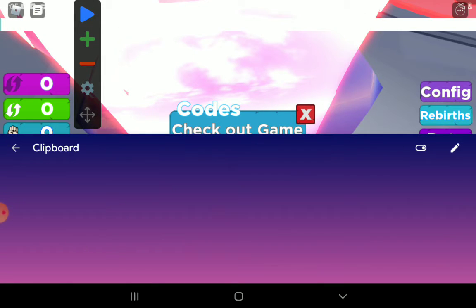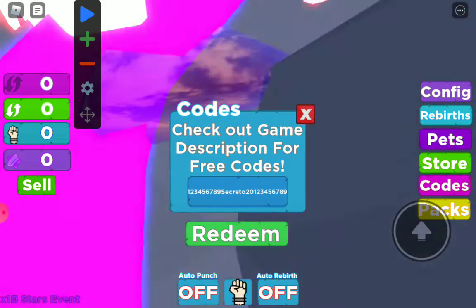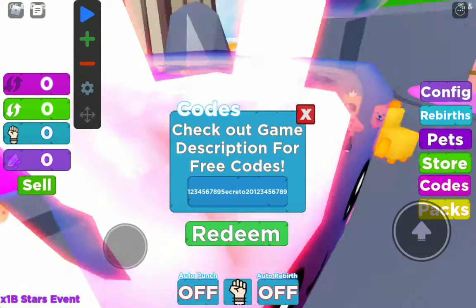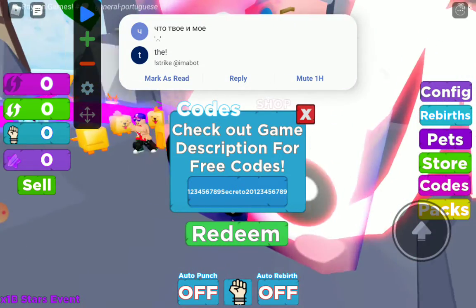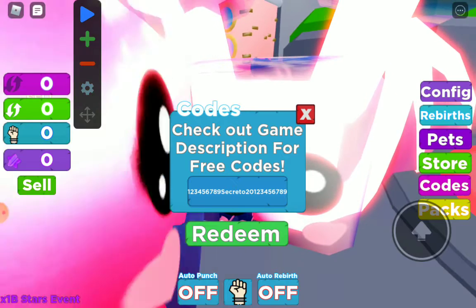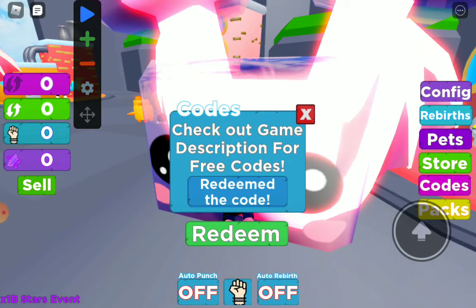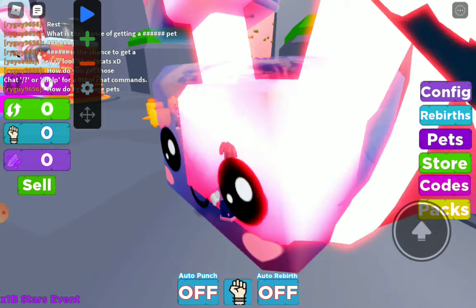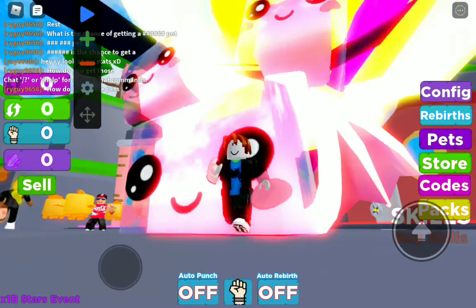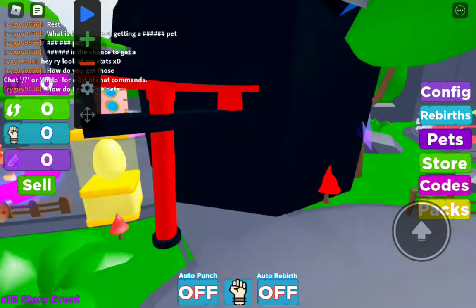The next code is this. I'll let you have a second to get the code. A gadget — the secret basket. It's like the hugest pet in the whole entire game.